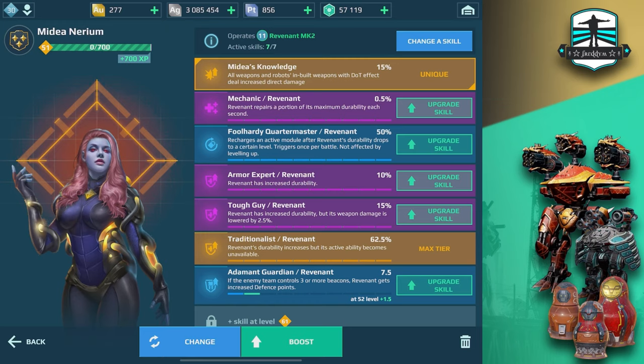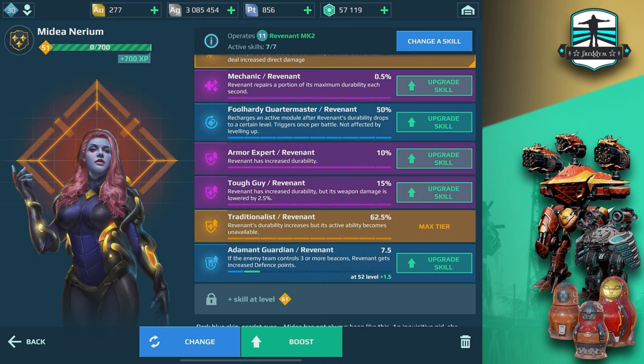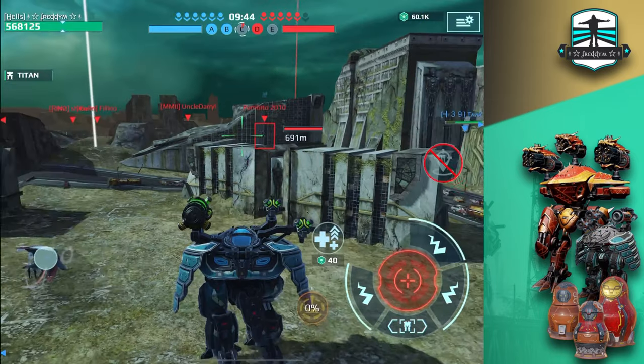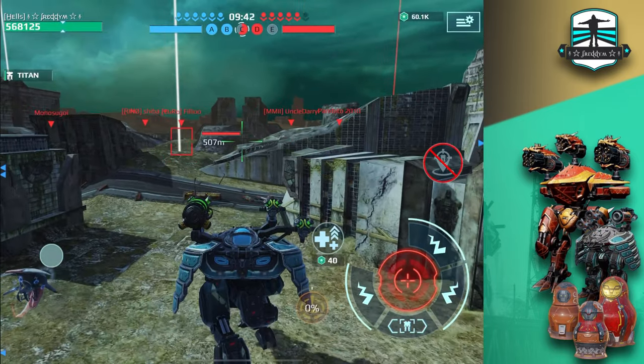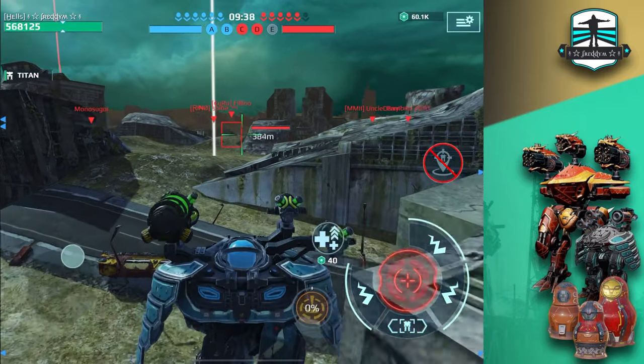The pilot skills I'm using are: Mechanic, Foolhardy, Armor Expert, Tough Guy, Revenant, Traditionalist, and Adamant Guardian. Two additional skills will follow. The two key ones needed here are that Revenant is faster and that the shield is much stronger.